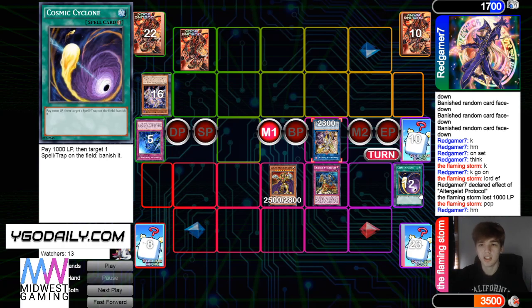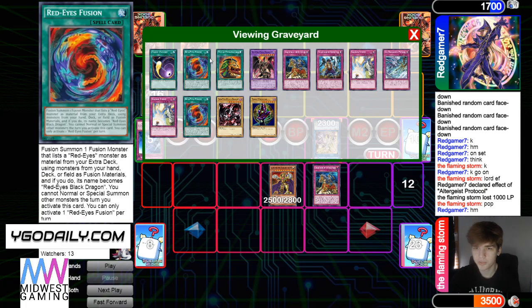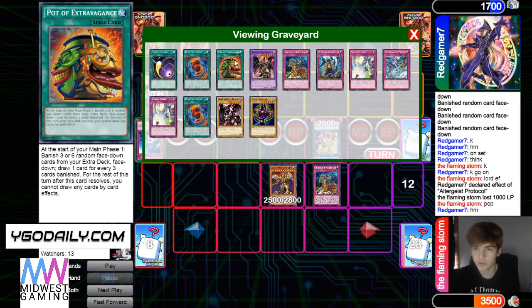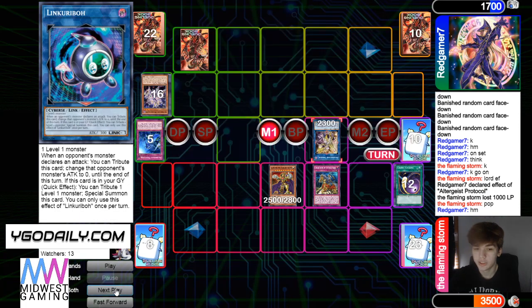Draws a spell slash trap off of Extravagance, plus Cosmic — may have been his only way to win that game, and he just ripped it. Extravagance draws were so good. This was a good draw, his draws off of it were good. GG.